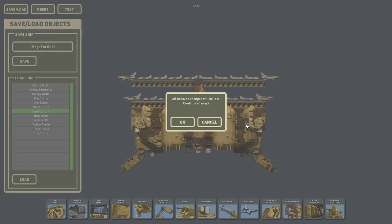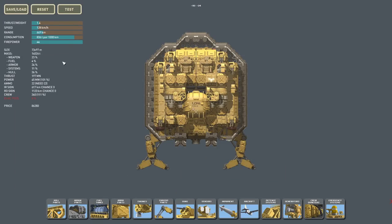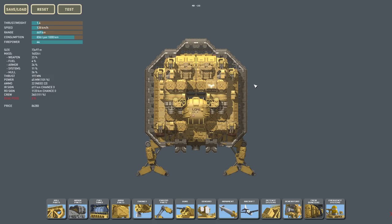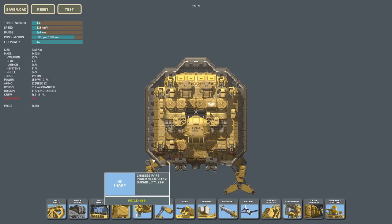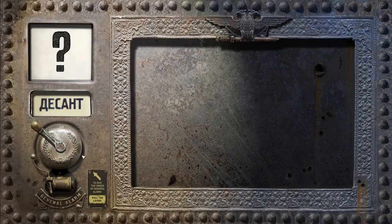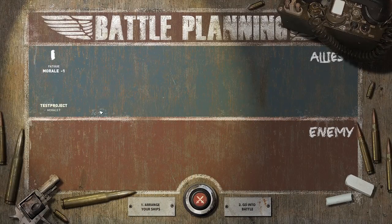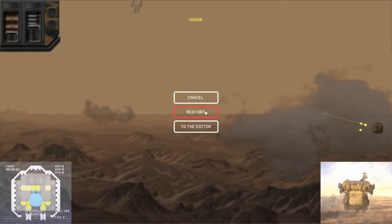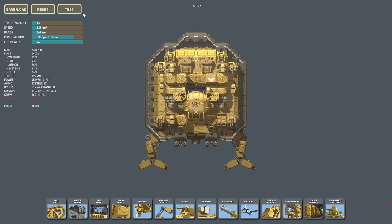Now we get to my favorite ship of all time — the Mega Turtle 2. Just like Mega Man 2 was a very good one. This one even has the convenient design to look like a turtle, which I really love. I want to test this one out in combat real fast. Hopefully I get like one Varyag — just give me one Varyag. Okay, you didn't give me anything. Let me try that again — some kind of bug. Give me a large fight.